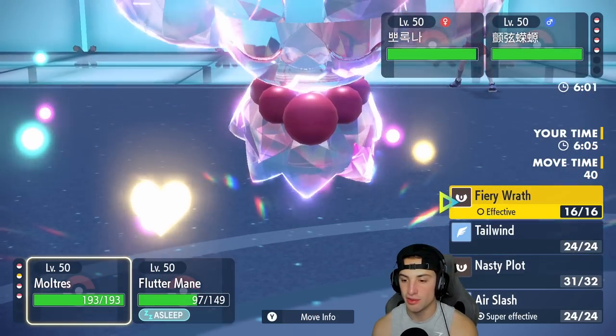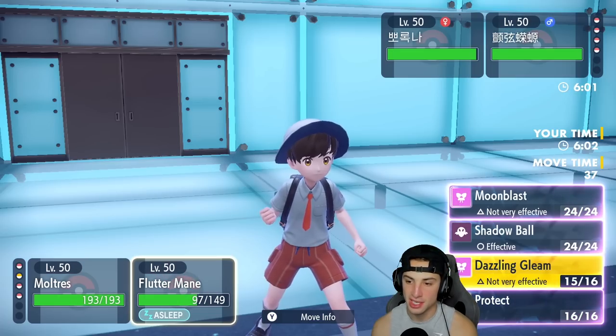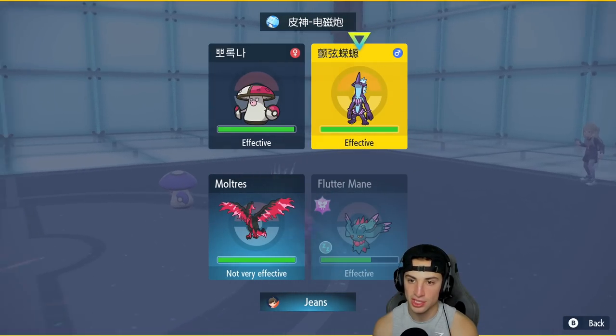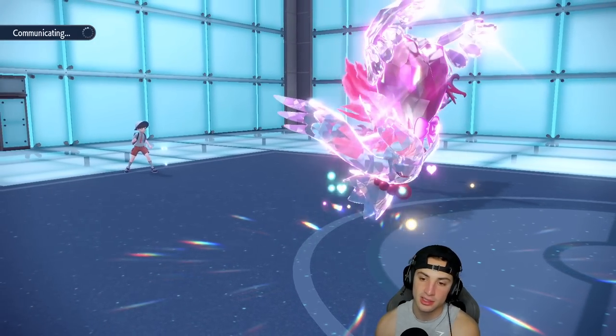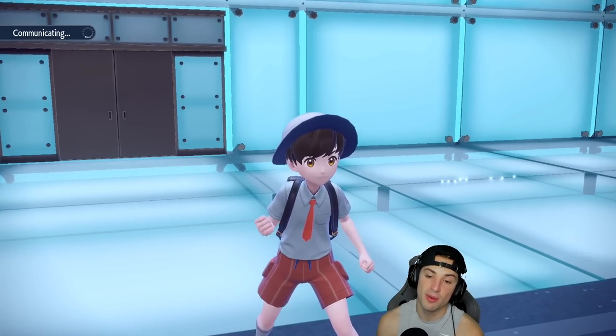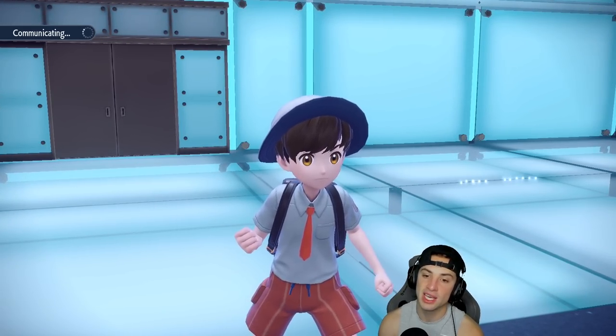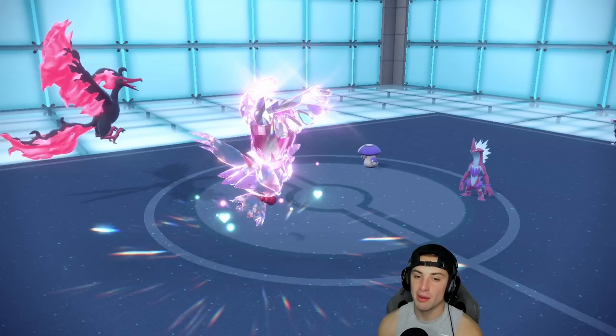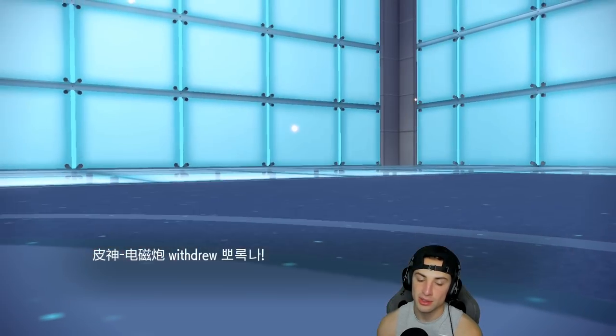Toxtricity is a little bit of a threat. I'm hoping Fluttermane will wake up — this will be three turns into sleep. I think Fiery Wrath could be a good call since I'm at plus two. I'm going to go for Fiery Wrath and at the same time go for Shadow Ball double down into the Toxtricity slot. Three turns of sleep is rough, but I think Fluttermane should wake up. He ends up hard swapping, that's totally fine.